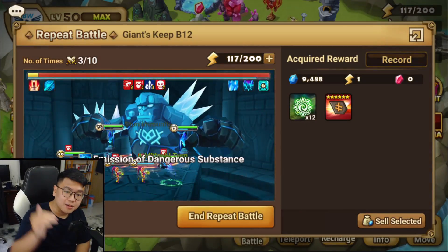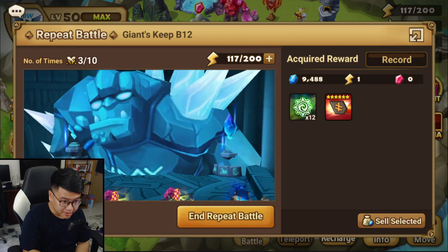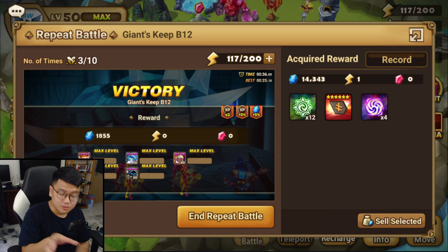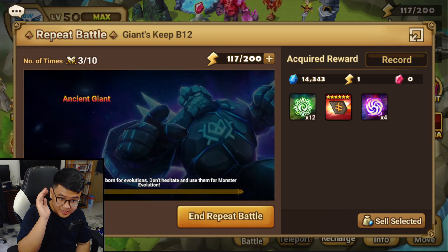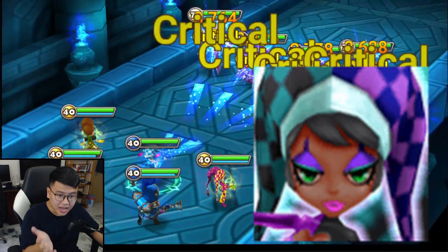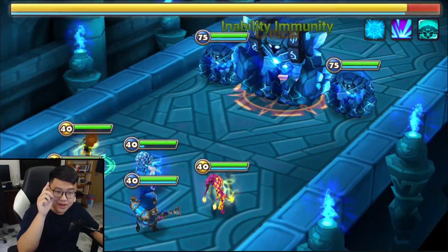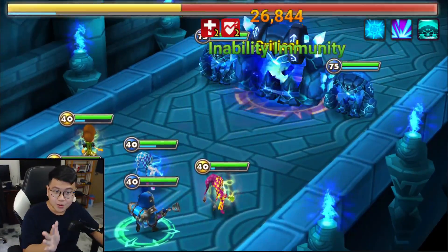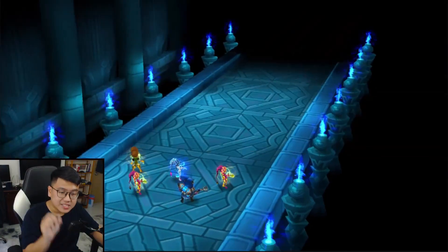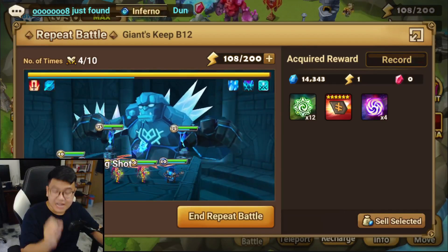Hey guys, Shawn here. Today I want to talk about the new Giants B12 meta that's going around in the community. I have seen many other teams by other streamers, I've talked to people, and this is currently the best team that I can build on my account. I don't have a Luna. The unit you are not seeing right here is a second Sophia — I have built three Sophias in total and I've tried so many different variations, and this is currently the best and most consistent team that I can build.